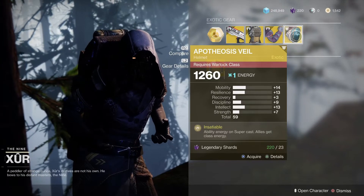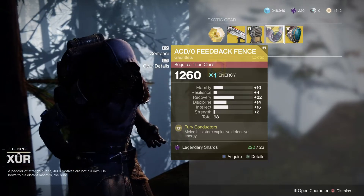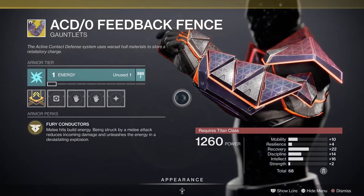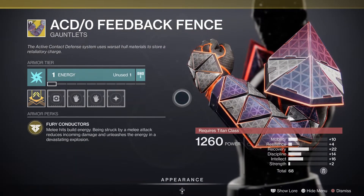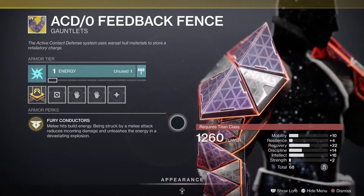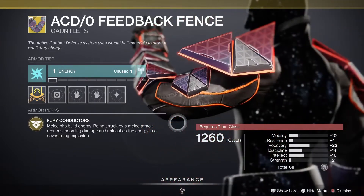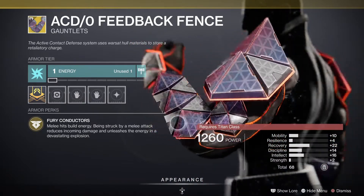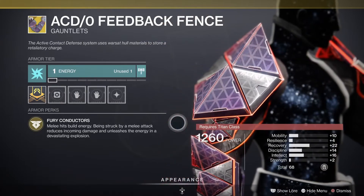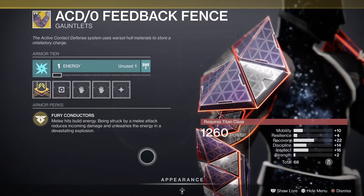Next we have the ACD/0 Feedback Fence — titan class. Melee hits build energy; being struck by a melee attack reduces incoming damage and unleashes the energy in a devastating explosion, essentially using their force against them. I like the look of it but it doesn't really match much titan armor. I've actually used it and the explosion isn't that devastating honestly. I'm going to say leave it and save your shards on that one.